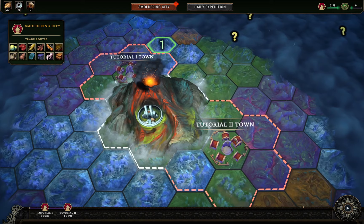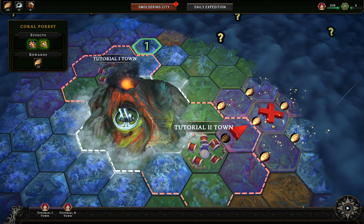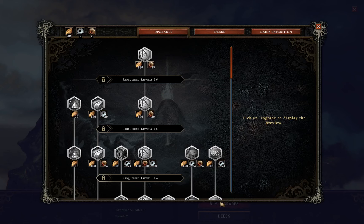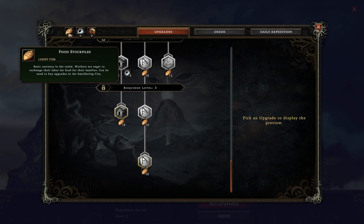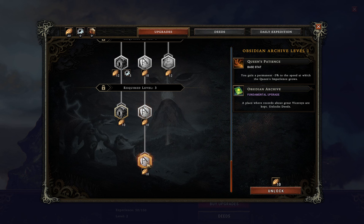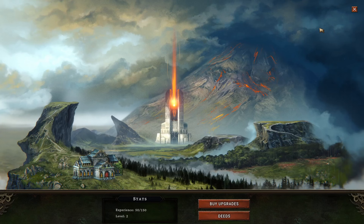This is our capital city where the queen rules from, and she gives us our missions to establish towns. At the end of a mission you get rewards to buy upgrades. From the tutorial missions we've got 20 food which I can spend, and we're level three. I'm going to unlock these two middle ones — they reduce the queen's impatience. When establishing a town you're basically up against a clock, trying to complete the mission before the queen gets too impatient.